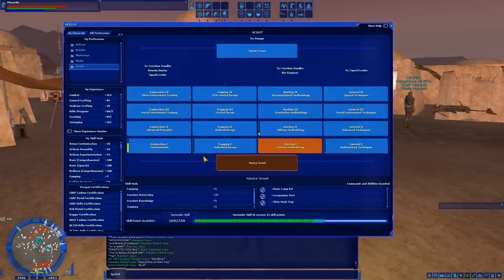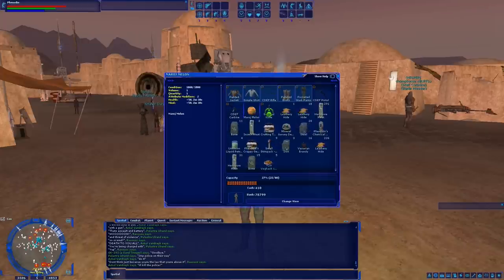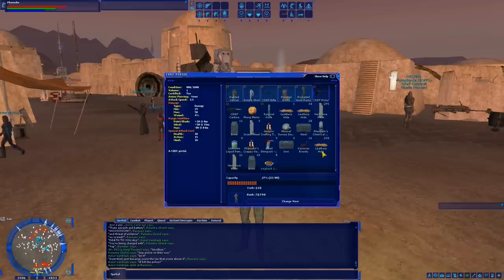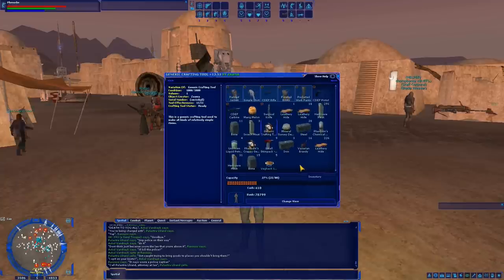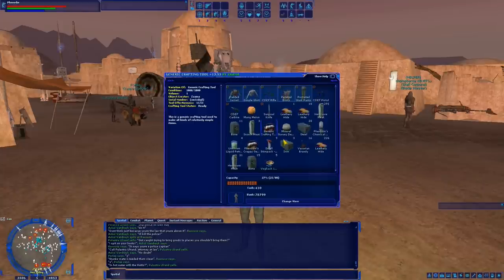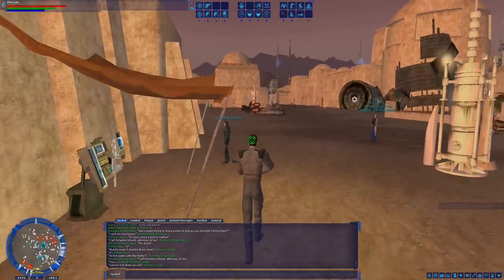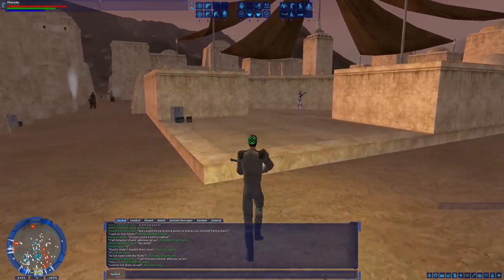What do we get as a Novice Scout? If you start the game as a Scout — which Phenidin did not, he started as a Marksman — you get a Mirage Melon, a Survival Knife, and a CDEF Pistol. You also get a Generic Crafting Tool, which is very important if you plan on being a Scout because you're going to need to make traps and camps. If you pick up Scout later, this is something you'll want to buy immediately.